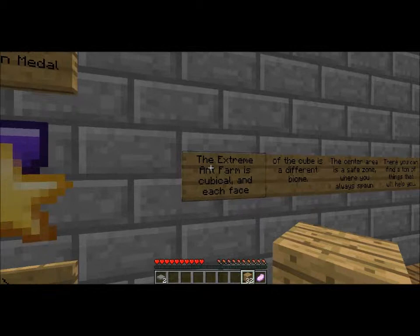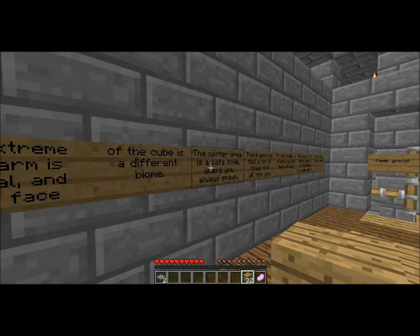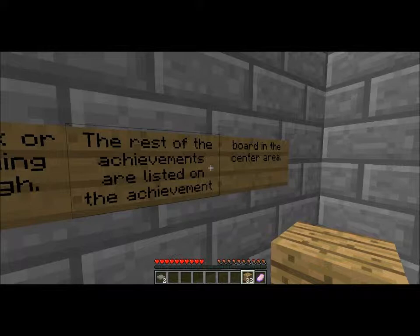The extreme end farm is cubical and each face of the cube is a different biome. The center area is a safe zone where you always spawn. There you can find a ton of things that will help you — do not break or place anything here. A lot of the achievements that you have watched are listed in the achievements board in the center area.